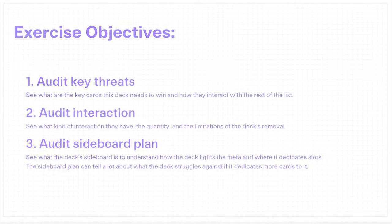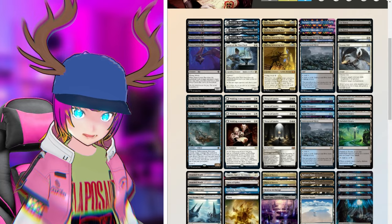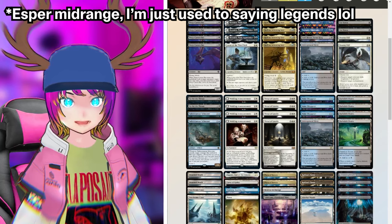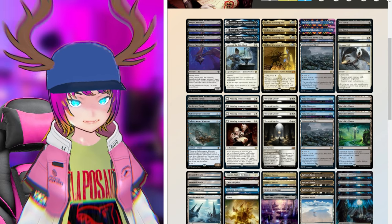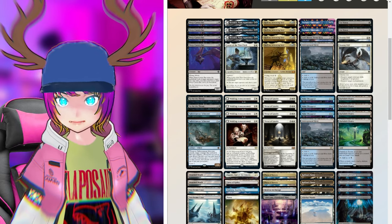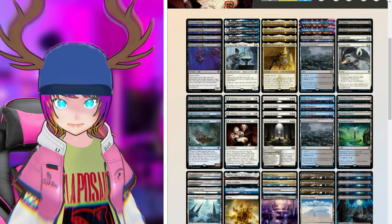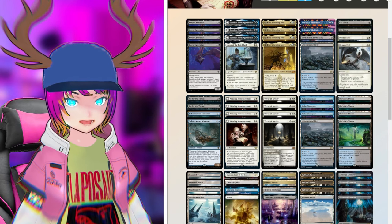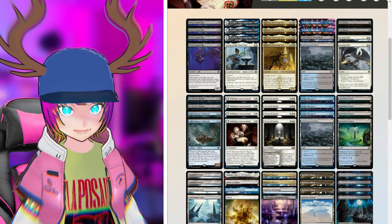What's helpful about this exercise is seeing what threats the top decks have, what kind of interaction they have, and also checking out the sideboard. Looking at Esper Legends, I have some experience playing it — most standard players do because it's very popular. Esper Legends has one of the strongest curves in the game, with a bit of interaction: three Make Disappears, two Cutdowns, Destroy Evils, Go for the Throats. This is taking a more tempo-oriented build. I'm not 100% sure this is stock, but we can check that later.